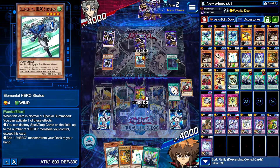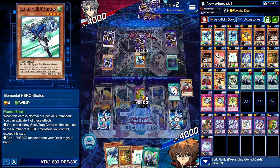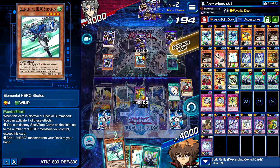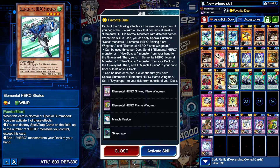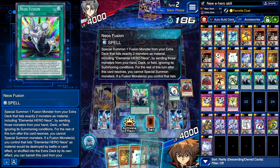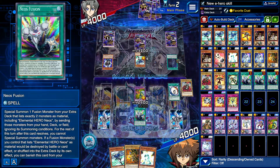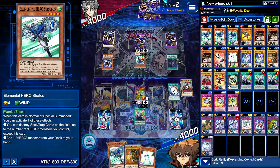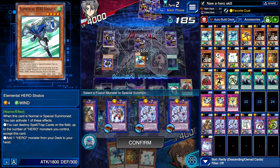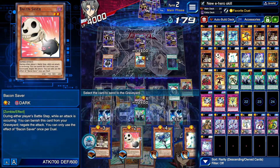Dread Master is interesting. We also have the Skyscraper as well. I also have Neos Fusion — I guess I could use the actual Neos Fusion. I was gonna just do Stratos right away but I guess it doesn't really matter. It's a really good hand. I'm gonna go Brave Neos just in case — my princess and the Neos.